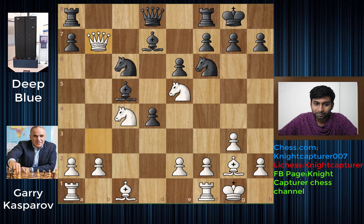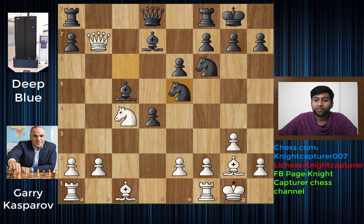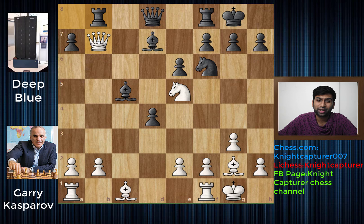We have queen takes b7 - since the pawn was hanging, white decided to simply capture it. You don't really gain anything by putting your rook on b8 because you're definitely going to kick away the queen. The queen can run away pretty easily to a6 and then come back. You cannot even recapture the b2 pawn because the bishop is nicely defending it.